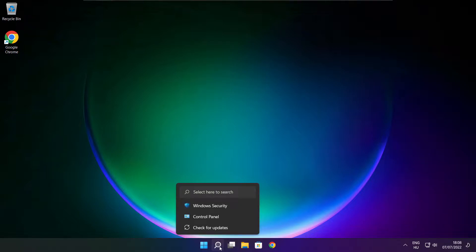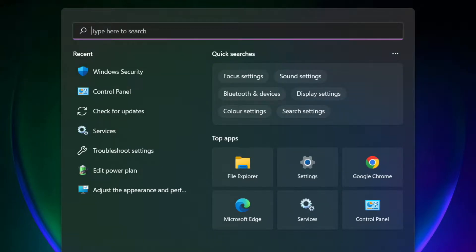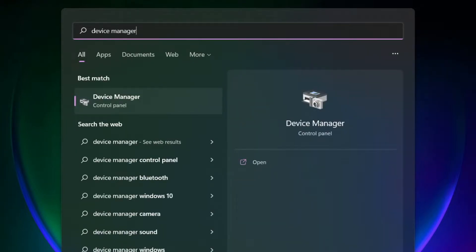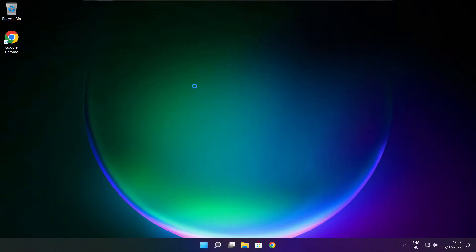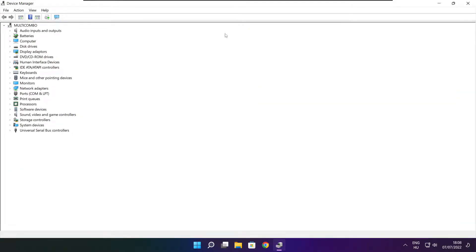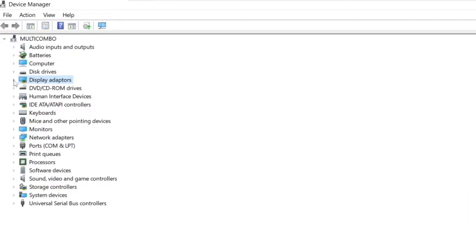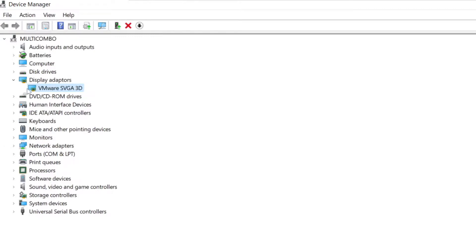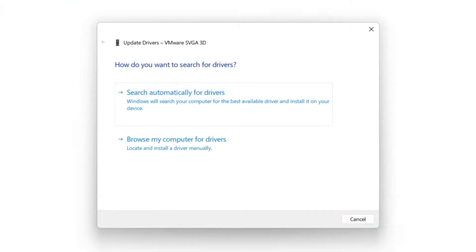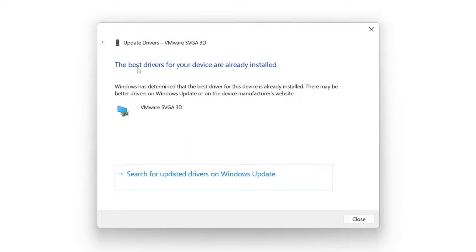Click the search bar and type Device Manager. Click Device Manager. Click Display Adapters. Select your display adapter, right click and update driver. Search automatically for drivers. Wait for the installation to complete and click Close.